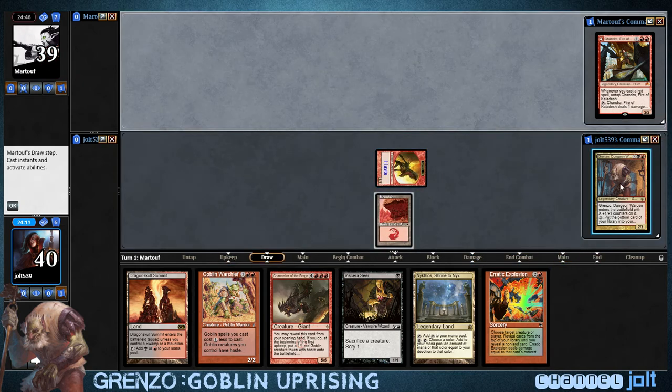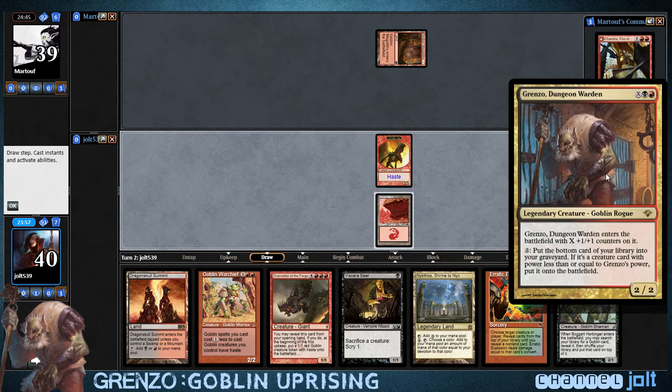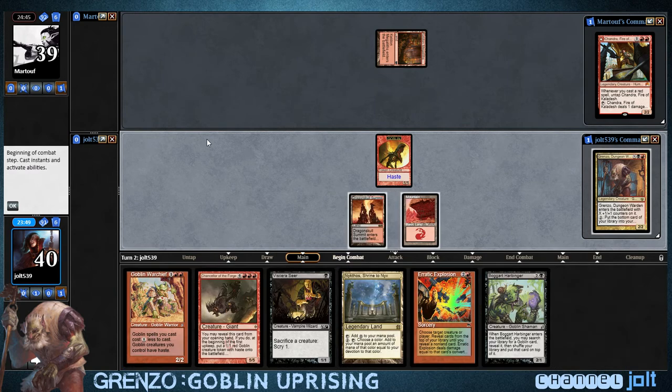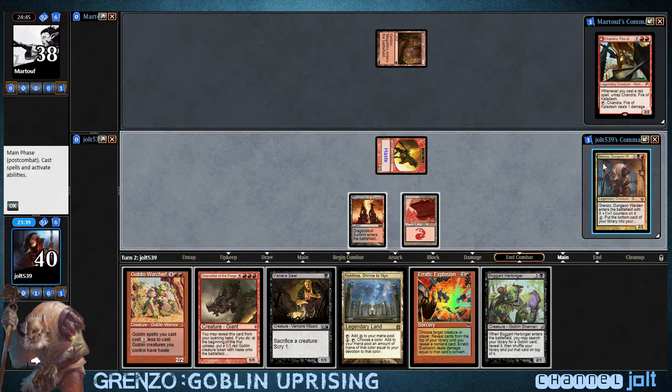With this deck with Grenzo — when Grenzo comes to the battlefield, you can cast them for more than two and they'll come in with plus one counters. With this particular deck, I have Krinko in here, but other than that all the goblins have power two or less. So you can almost always get Grenzo down on turn two.